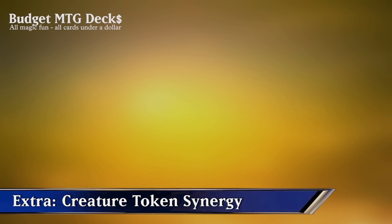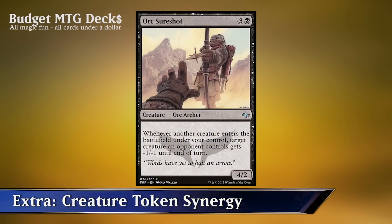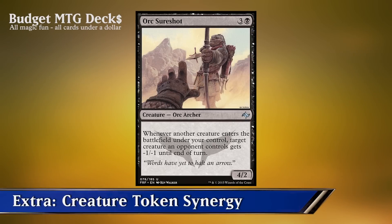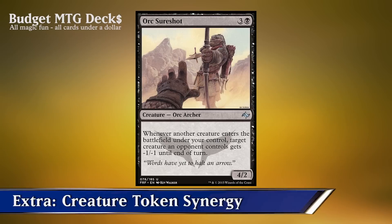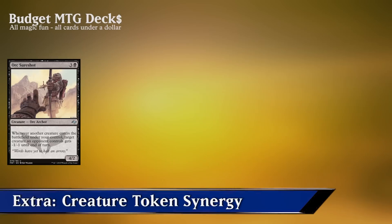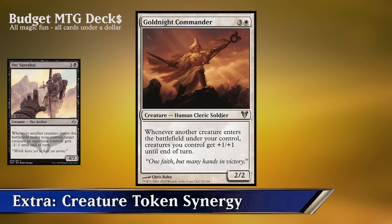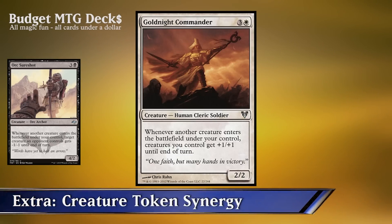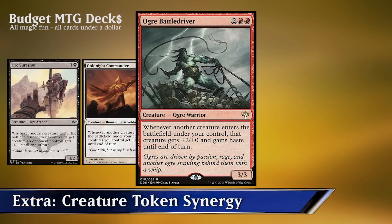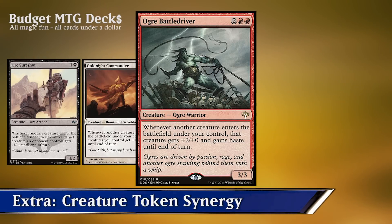Now, what do we do with all those creature tokens entering the battlefield? One good card to have is Orc Sureshot — whenever another creature enters the battlefield under your control, target creature an opponent controls gets -1/-1 until end of turn. With infinite creatures entering the battlefield, we have infinite removal, which is also effective against indestructible creatures or creatures with regenerate. We can also have Glorious Anthem Commander — whenever another creature enters the battlefield under your control, creatures you control get +1/+1 until end of turn, so our infinite creatures will also be infinitely big. Ogre Battledriver lets our creatures get +2/+0 on the turn they come in and also Haste, so those infinite creatures can attack immediately.